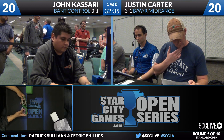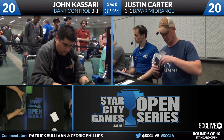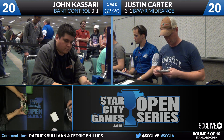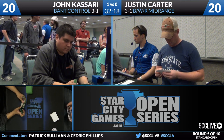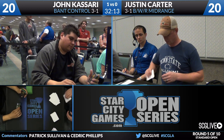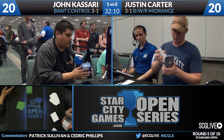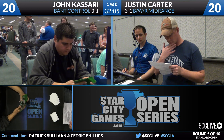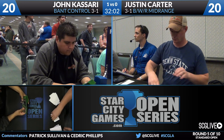We go to the sideboards. Carter has two copies of Duress, two Dark Betrayal, two Slaughter Games, two Revoke Existence, three Lifebane Zombies, and four Fiend Slayer Paladins. The copies of Duress and Slaughter Games should definitely come in — that's actually a way for Justin to get Sphinx's Revelation out of John's deck so they can fight a fair fight. Lifebane Zombie wouldn't surprise me either, given Courser of Kruphix. Justin also has a lot of dead weight to cut — too many removal spells and some threats that aren't really the best.